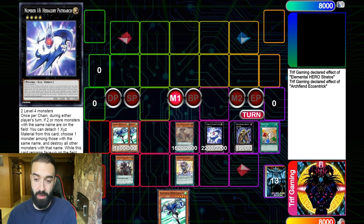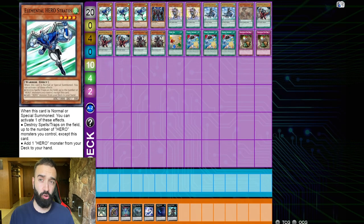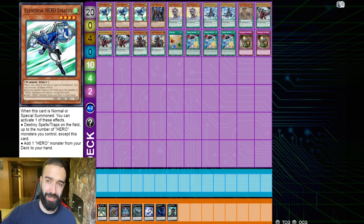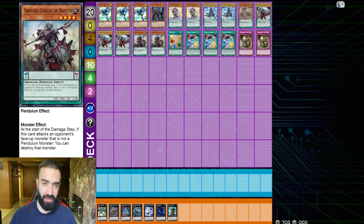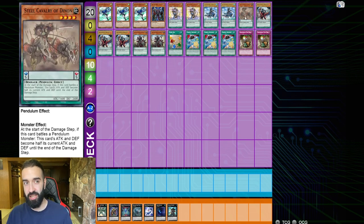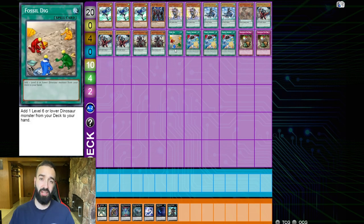Going second you can use Stratos to search Plasma — Eccentric pops a spell or trap in case of Book of Moon or Chalice, so they have no way to deal with Plasma. Your Plasma becomes inherently broken. Going first, Stratos gives you lots of XYZ options depending on what you're facing. I'm going to show you the deck list now. This is on Dueling Book — you can copy the cards and play on Dueling Links. Painful Decision searches your low scale or high scale option, and you're still playing a healthy dose of pendulums.